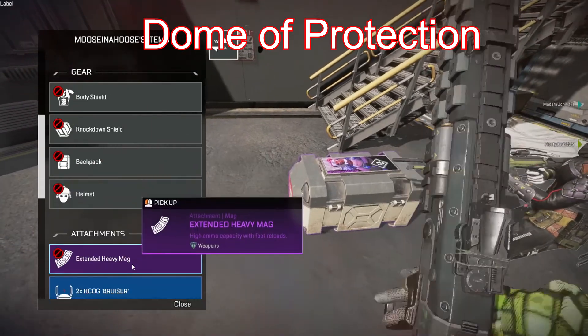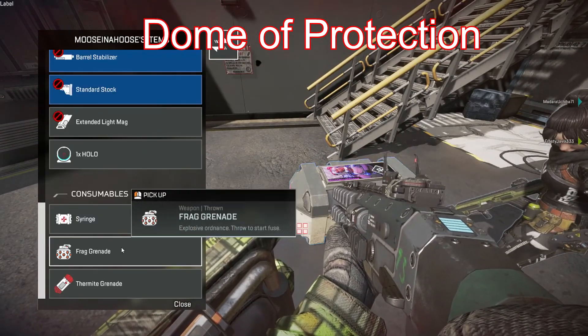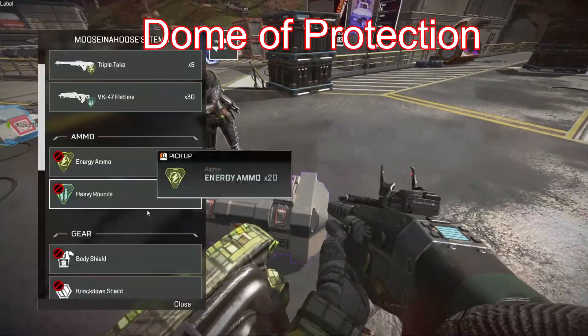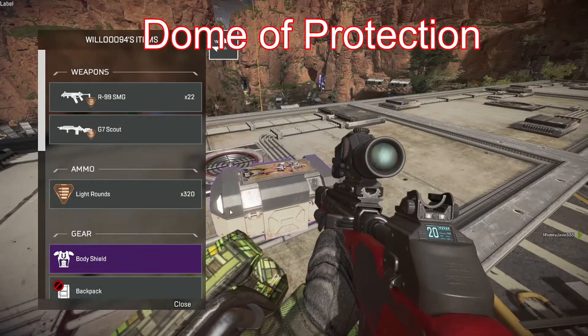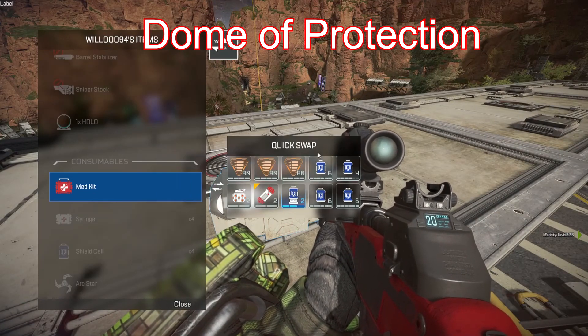I noticed something odd the other day. While reviving a teammate in the shield, I actually got shot by something through my shield. I tried to research this but nothing really comes up. If I had to guess, I'd say it would have to be the Skullpiercer attachment or maybe a legendary weapon, which can most likely shoot through a Gibraltar shield. I will continue to research this and if I find out what it is, I'll put it in the comments under the video.